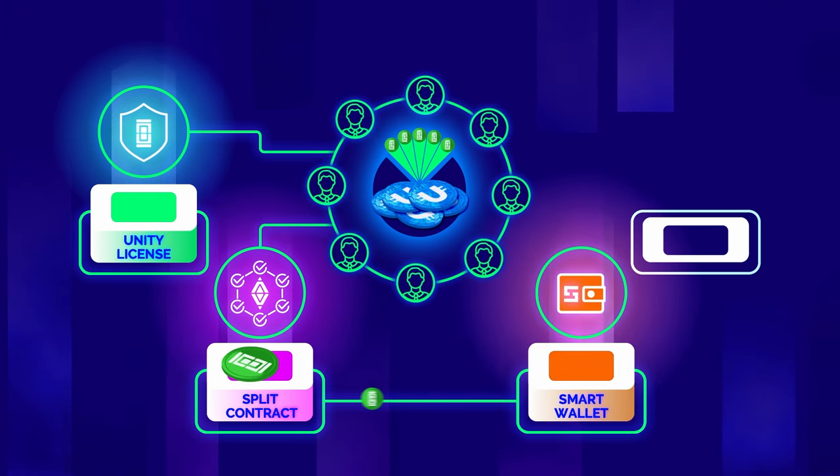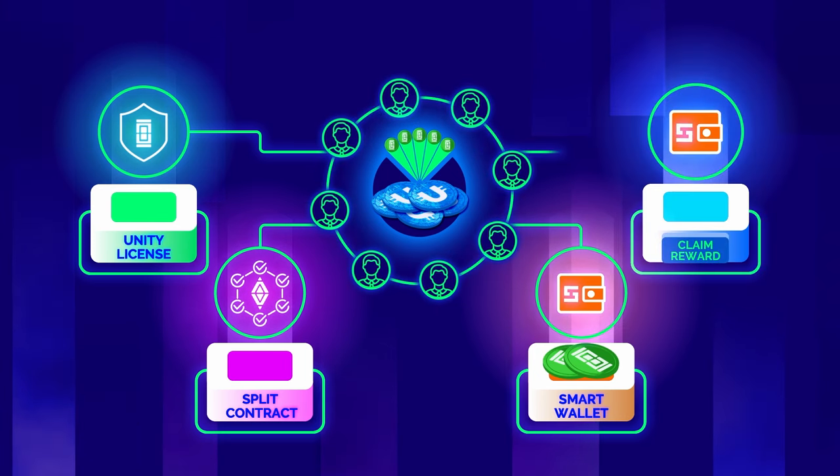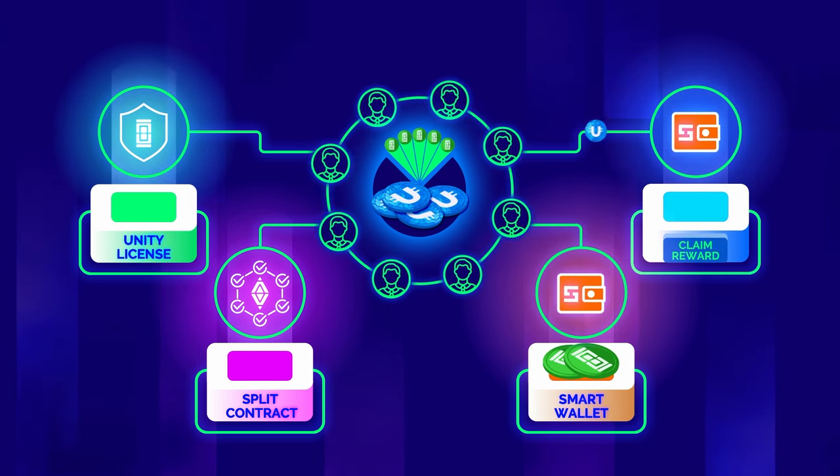Step three: transfer Unity split tokens to your smart wallet. And finally, step four: don't forget to request your reward regularly. Rewards will only be paid from Ultima's community token pool.